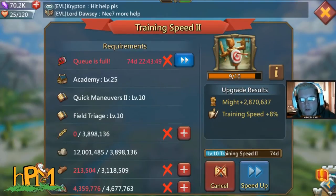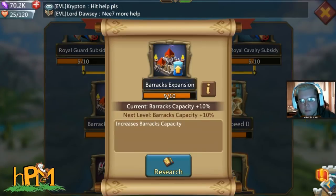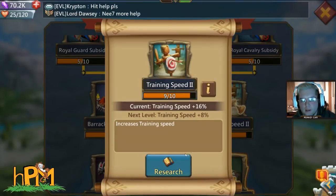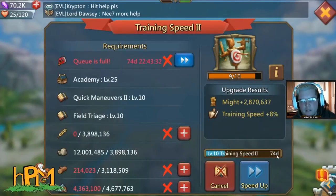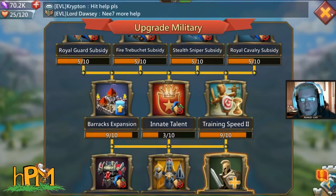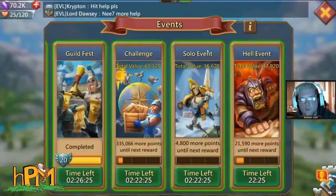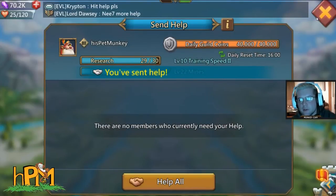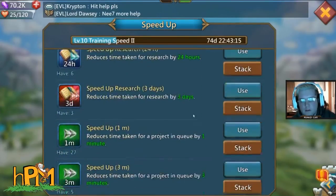Never use your speed ups or gems before you get your 30 assists, because the assists are based on the time remaining. This had the same requirements as the barracks expansion to level 10. Originally at 410 days, with my research bonus I'm at 100 days, and after 29 assists I'm down to 74 days — but I don't have a 30th person yet and we have 22 minutes to complete this.